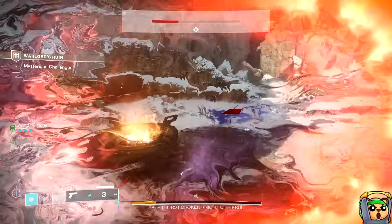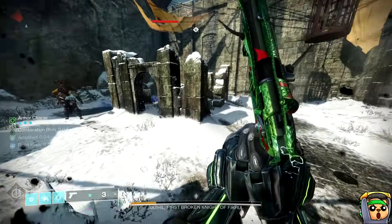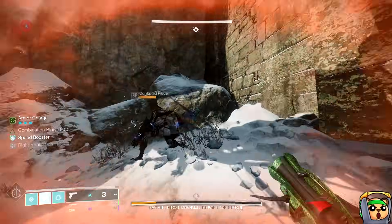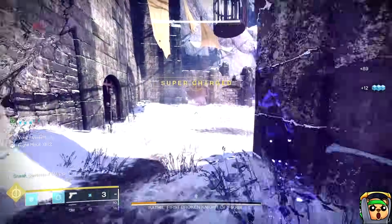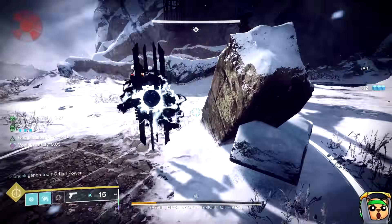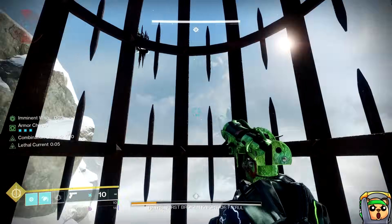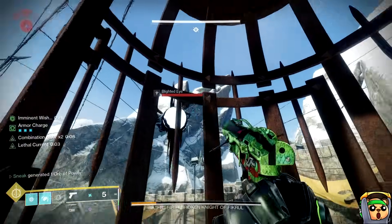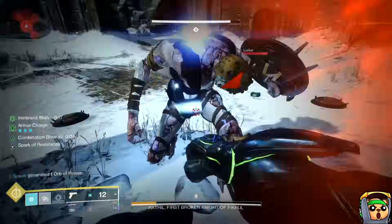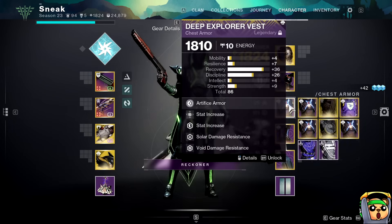Healing rifts, healing grenades, barricades — things that keep you in the totem without getting shot by the boss will work greatly in your favor. For damage, on Hunter I used Tractor and 1-2 Punch with Gathering Storm. On other classes, things like Legend of Acrius — specifically on a Warlock where you just pop Well — would do fantastic here. Swords are another great option, particularly Lament, because it can keep you alive while you're sorting the boss or enemies nearby if you're on a Titan.